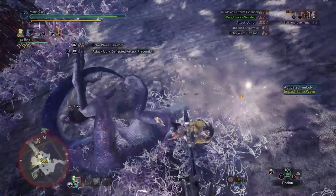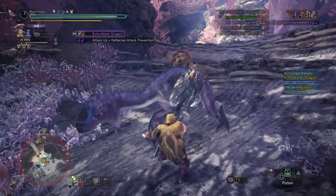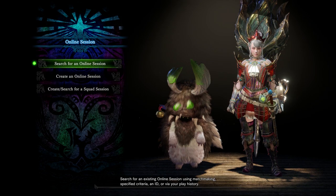I still remember the first time I hit the left trigger mid-combo to spin my Hunting Horn like a musical baton, followed by an impact echo wave that knocked the poor monster out. Who's the nice guy now, huh? On that note, here are the three Hunting Horn sets I've used the most in the expansion so far.